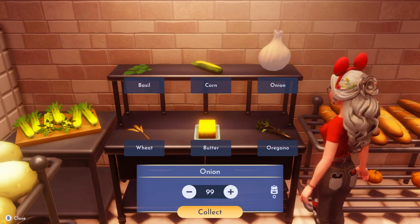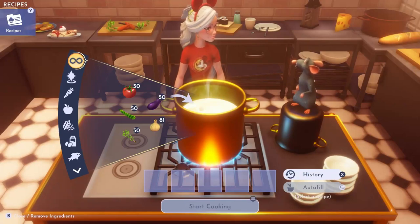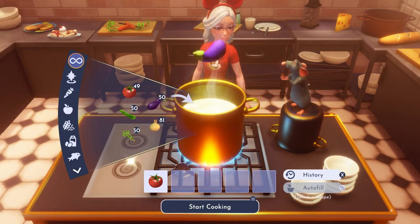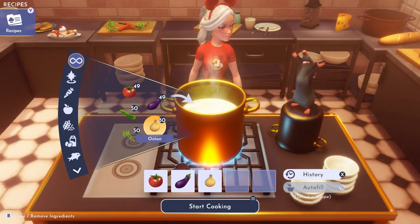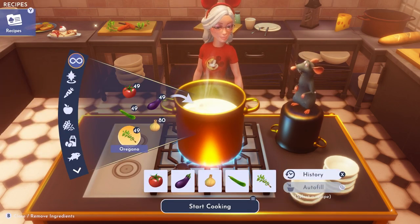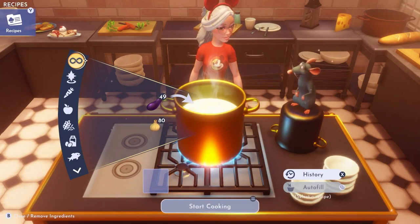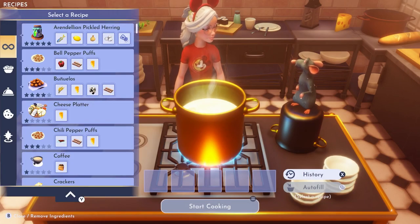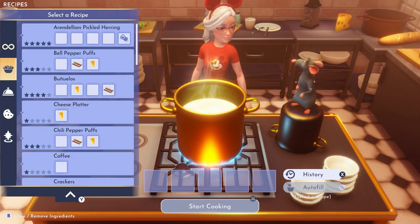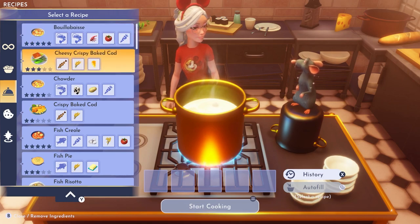I recommend that you mass produce ratatouille — make as many as you can and store them on the floor in Remy's Realm. Remember to leave room for the extra ingredients you picked up as well. Since we only picked the ingredients for ratatouille, that's all you'll see when you go to cook. Once you cook it once, you can hit Y (or whatever your system shows) to browse all your recipes, find ratatouille, and keep clicking to start mass cooking. Mass production is the best way to ensure you don't run out of five-star meals when you need stamina.